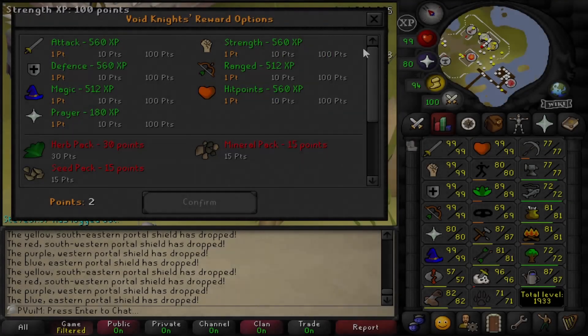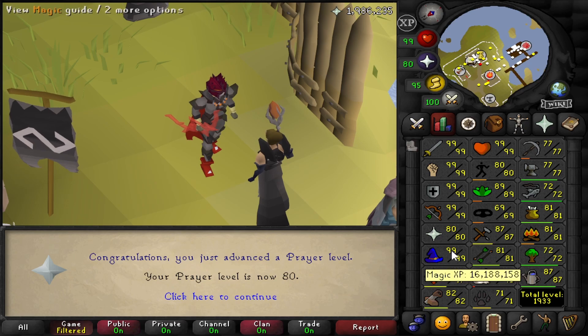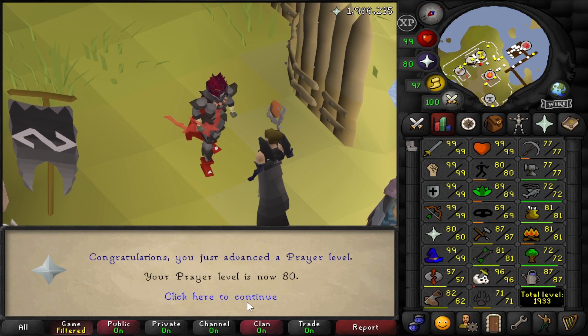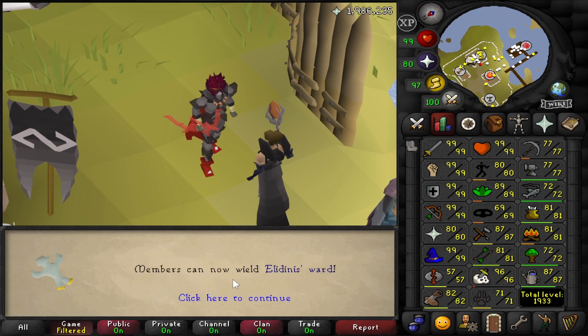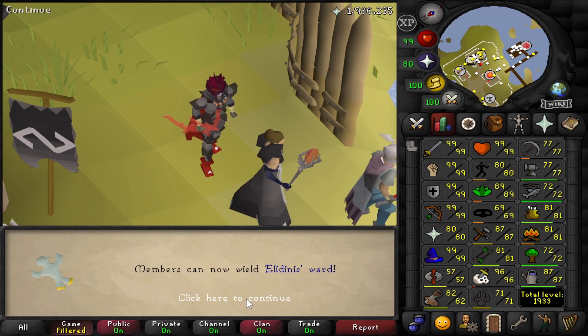That is 80 Prayer, which is a big milestone. The reason we got this was for the Elidinis Ward - you need 80 Prayer to equip it, which is what it says here. We can wield it now, which is nice because we have one of those and may use it.